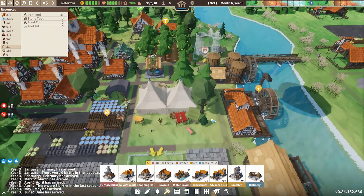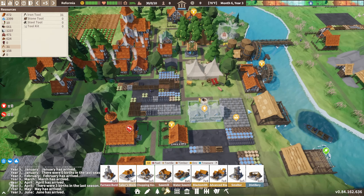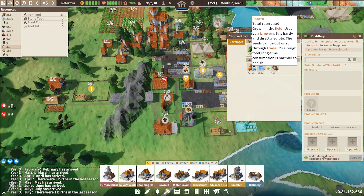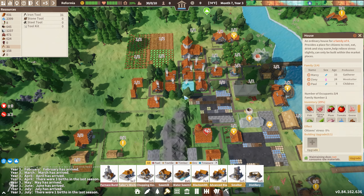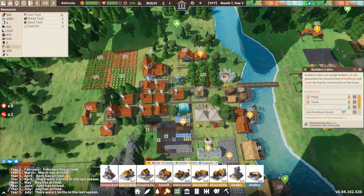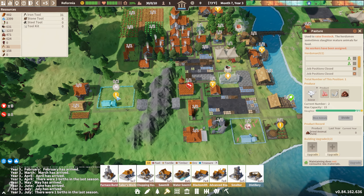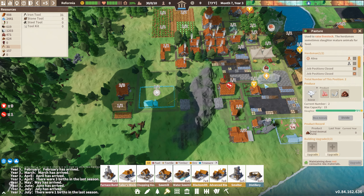The one problem I'm having right now is the fact that I do not have enough citizens — I know it may seem kind of weird, I have 30 of them, but I don't have enough workers. If I select it here you can see the numbers overlaid on all of these buildings. I could probably fire one of the builders and then they could take up another job — for example I could make them into a distiller, or I could make them raise the geese over here. I think I will do that.